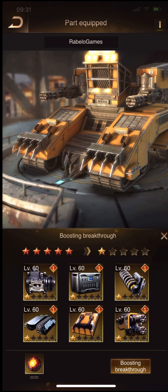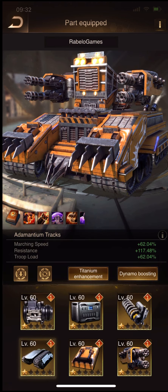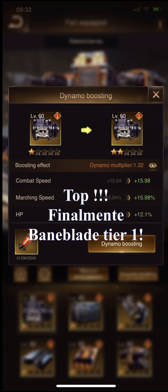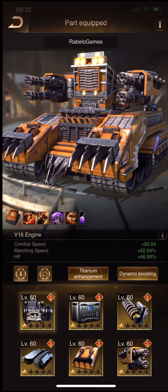Let's do the upgrade to tier one! Let's go, commanders! The purple Bunny Blade set looks amazing. After several months gathering materials, we finally have the tier one Bunny Blade set!